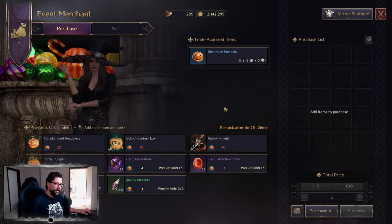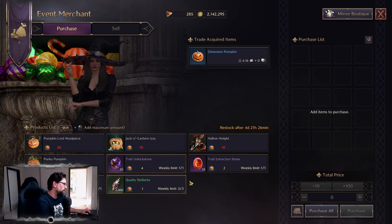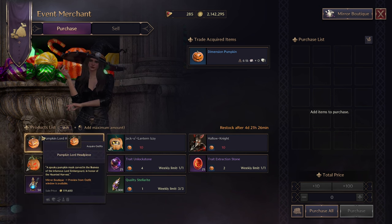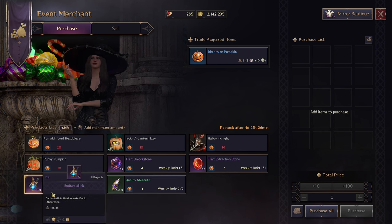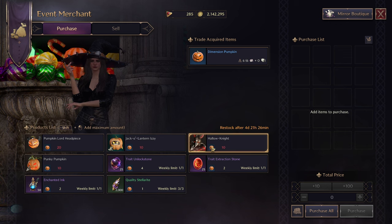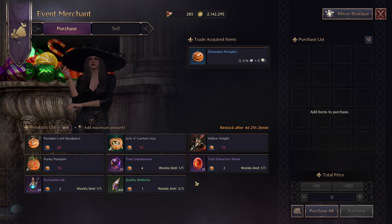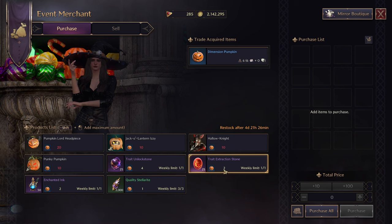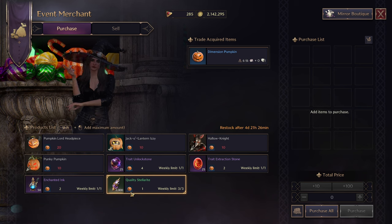At this event vendor, you can exchange for some cosmetics — there's a headpiece — and there is ink that you can use on long stones with weekly limits. Make sure you spend these properly and especially get the weekly limit once before the reset. Extraction stones are also really good. Basically everything in here that has a weekly limit is pretty good.